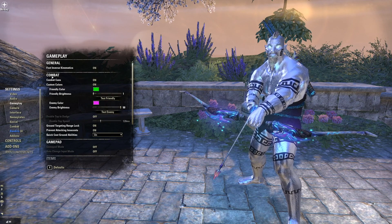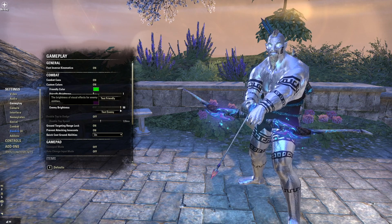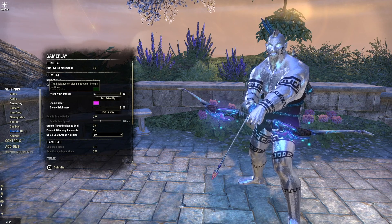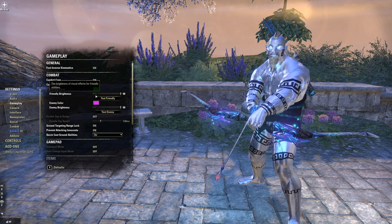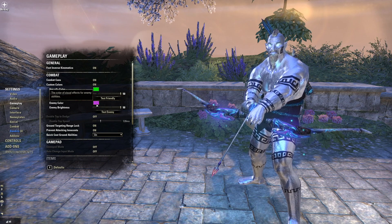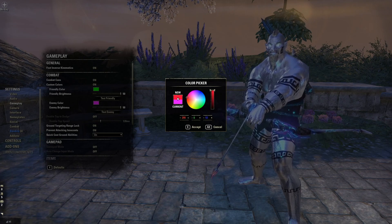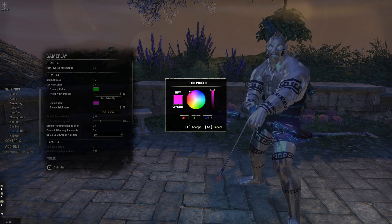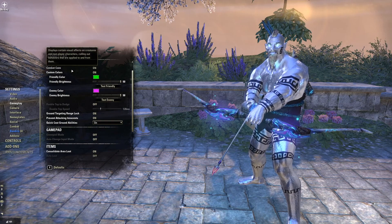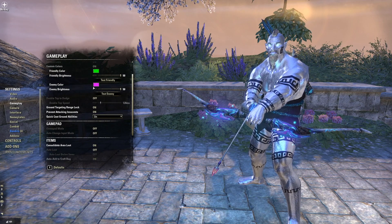Under Gameplay > Combat, we've got friendly brightness and enemy brightness. They both start at one by default — move these up to 50. This is going to make sure that during all the chaos of combat, we still see these colors on the floor so we know to stand in this or get out because it's going to kill you. This starts off as red, but I changed it to pink since that stands out more in more places. Slam those over to 50 and change to pink if it suits you.